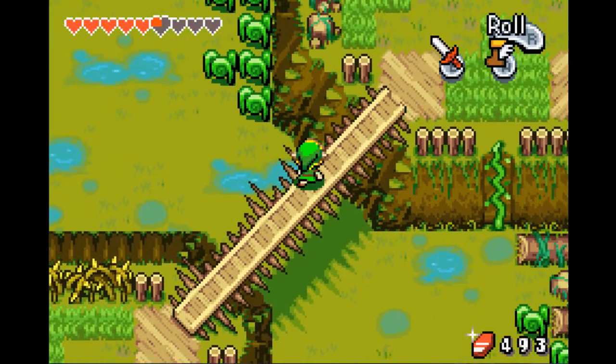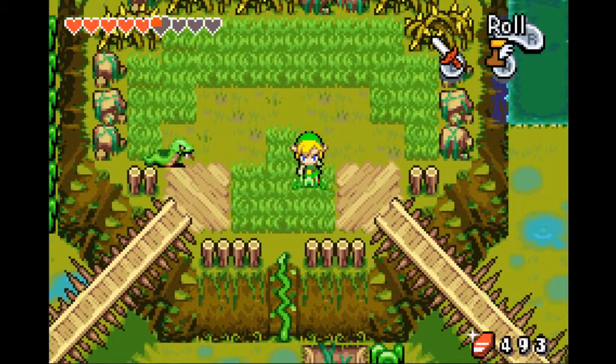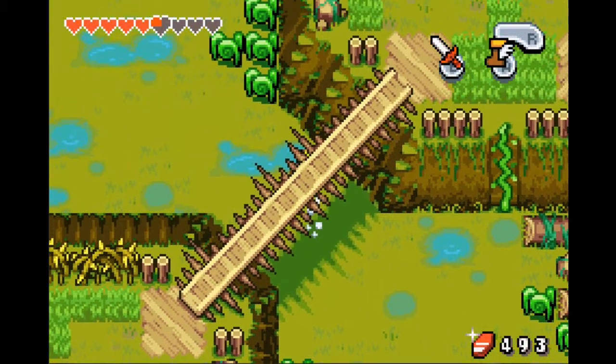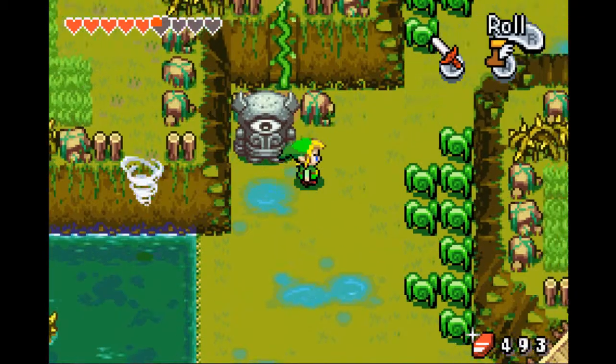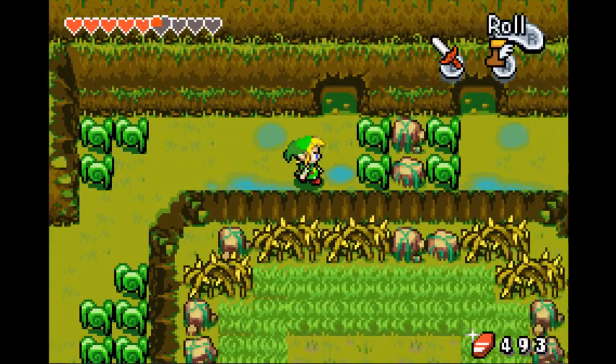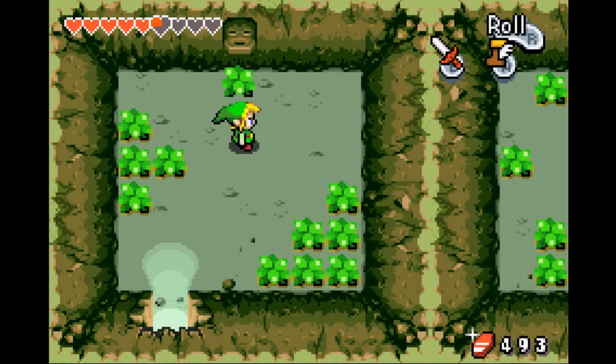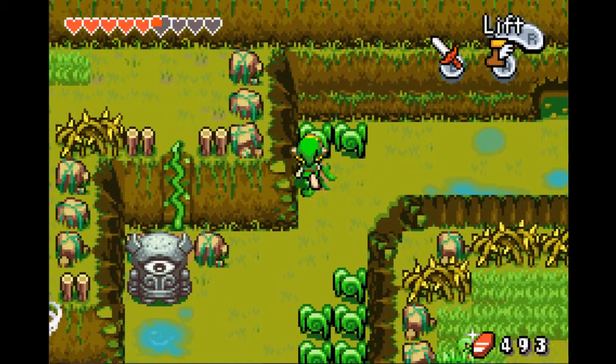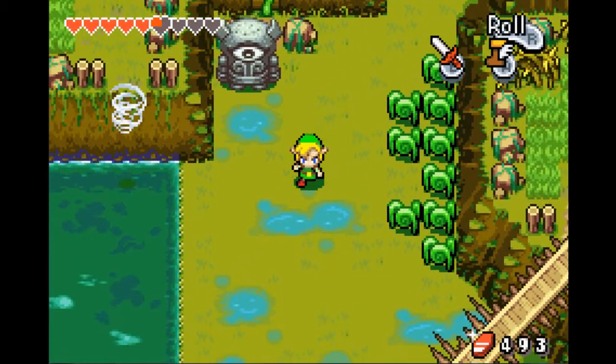To get to the next one, we actually want to head northeast across that platform and head down this vine to access the northwestern area of Castor Wilds. There's a cave right here which has a business scrub in it. You can Kinstone fuse with him to get a business scrub elsewhere that will actually sell Kinstones for like 200 rupees, which is rather unwieldy actually.